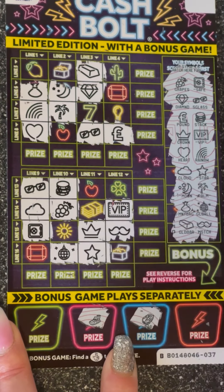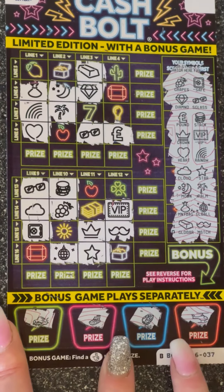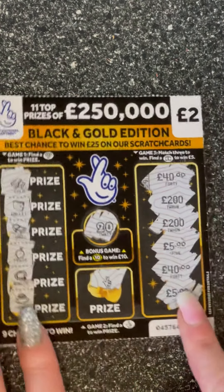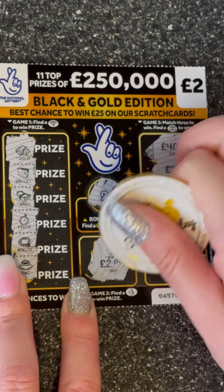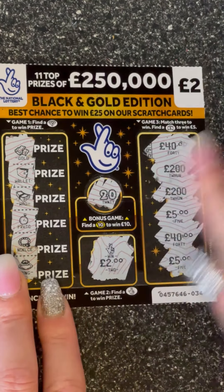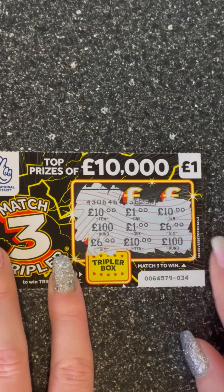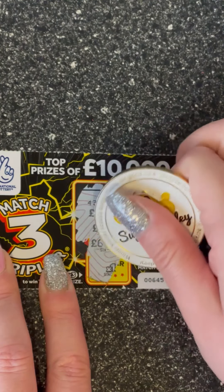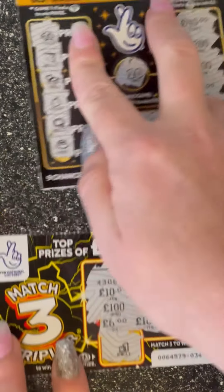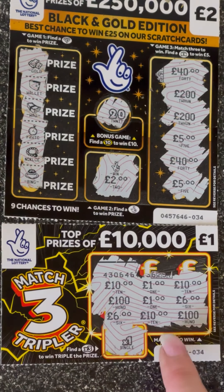For the fingers, we got a boat, a car, a helicopter, and the chicken nugget — so no win on the Cash Bolt. But we did find two wins: we found the fingers on the Black and Gold for two pounds. We had eight pounds in play. And then we found a great win on the Match Three — we matched ten, ten, and ten, and we did the tripler — it's a times one, so we get twelve pounds back. Eight pounds spent, not too shabby!